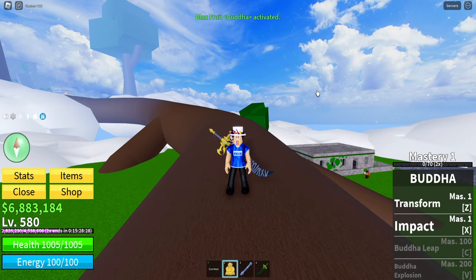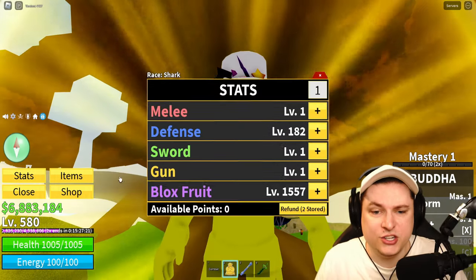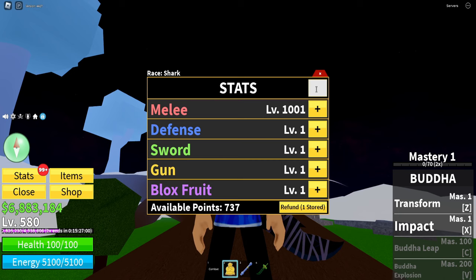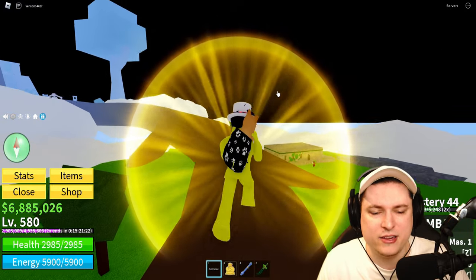Now we have the Buddha fruit unlocked and equipped. Let's go ahead and transform — this is what we want. The first thing I should do is refund my stats. The guides say to put two points into melee and one into defense for every single point. So that's around a thousand points in melee and about 500 in defense, with the remaining points spread out.